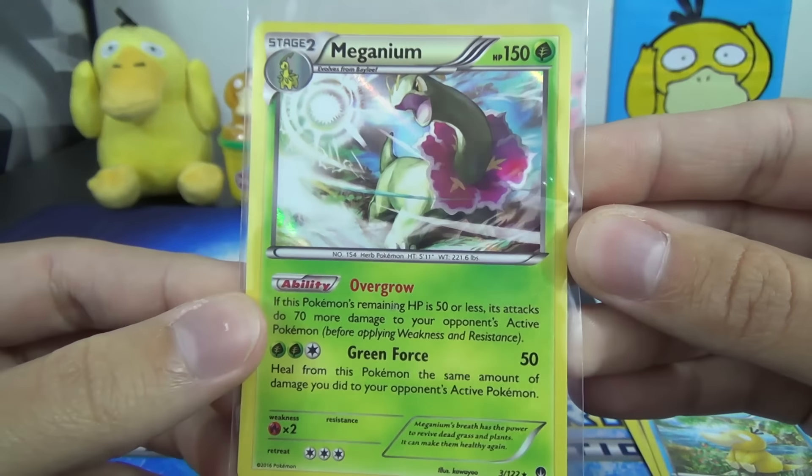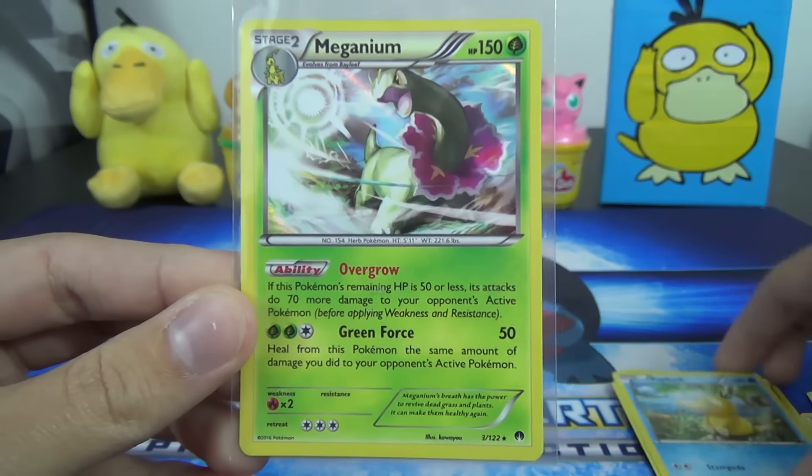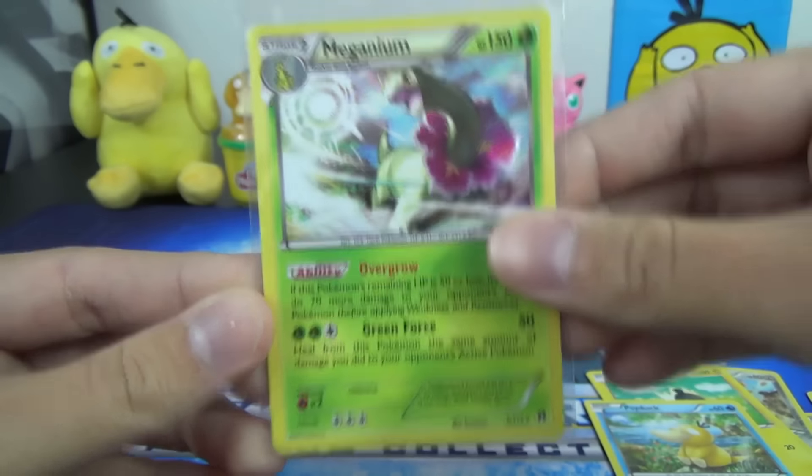We do indeed find something shiny here this morning on PPD with the Meganium you see before you, and we got the Psyduck as a kicker. So, not too bad this morning.